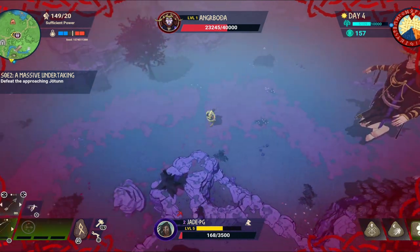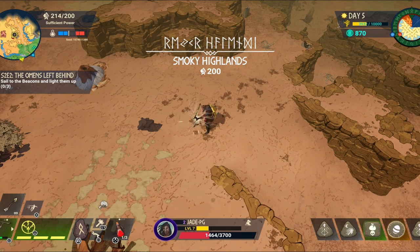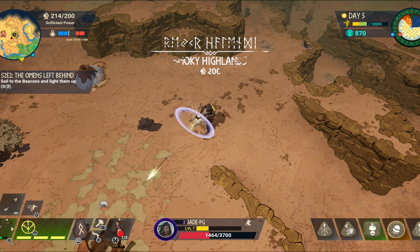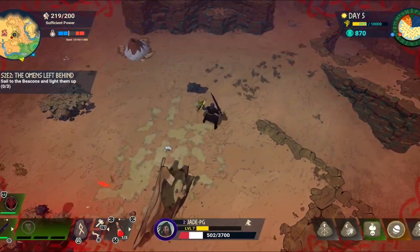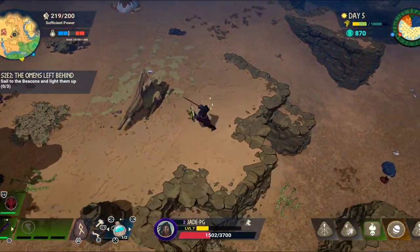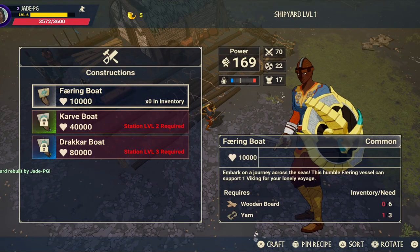Of course if you do come across any of them other mobs and you've got decent armor and weapons then obviously take them out. But whatever way you do it, whether or not you kill giants or go ahead and hunt down some of the other creatures, once you've got the ancient cores that's probably going to be one of the hardest resources to get as long as you have set up your farms. So once you've got all the ingredients go ahead and build the shipyard.